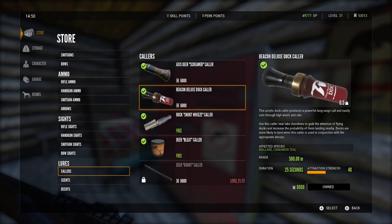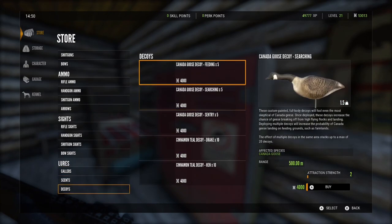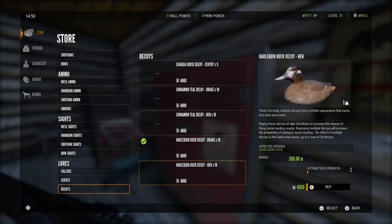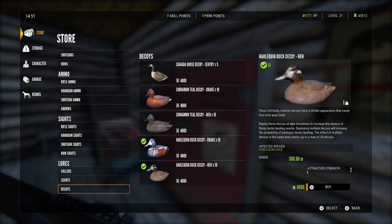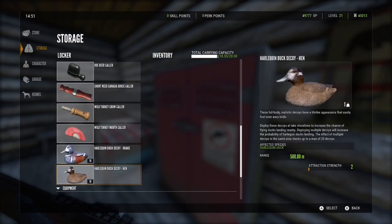That works really good. Another quick note is there's not actually a Harlequin Duck collar — the duck collar in the game only works on the mallards and the teal. But you can still use the Harlequin Duck Decoys, which cost $4,000 a pack, and work very well for getting the ducks in.